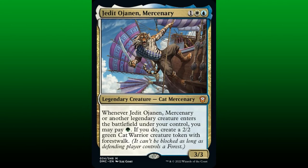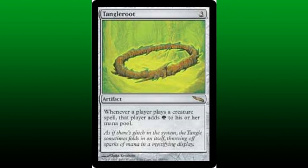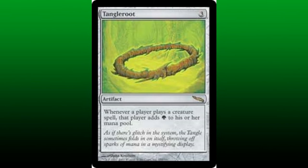Now that we have a reasonable number of legendary cats with mana values of 3 in the core of this build, including our general, let's take advantage of this dynamic by adding combo pieces that will exploit Jedet's token-producing ability. The first card of this combo is Allurin — an enchantment for 2 and 2 green mana that allows any player to cast creature spells with mana values of 3 or less without paying their mana cost and as though they had flash. Our opponents benefit from Allurin's presence, but we will benefit from it more. The next card of this combo is Tangle Root — an artifact for 3 generic mana that gives a player 1 green mana each time they cast a creature spell. Again, our opponents benefit, but we will benefit from it more. Each time we cast a creature spell through Allurin, we can use the green mana generated by Tangle Root to create a 2/2 green cat creature token with Forest Walk through Jedet's ability.